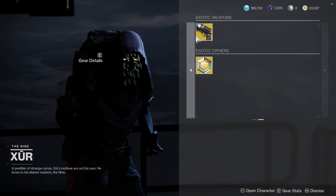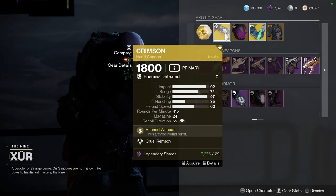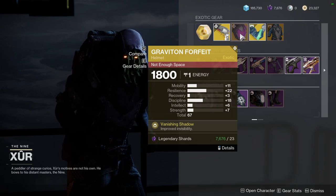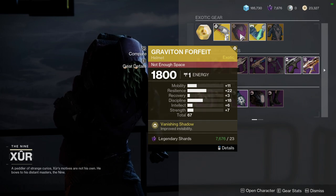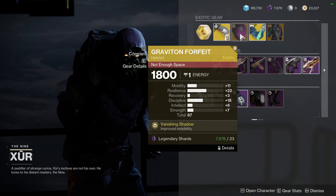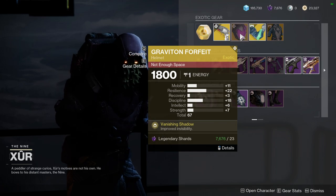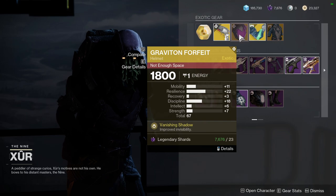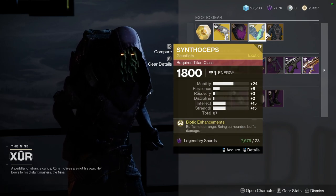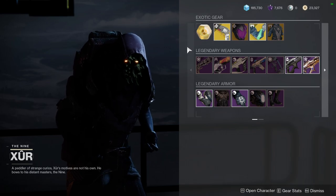For the exotics, Hawkmoon with Killing Wind — I actually have this. And then we have Crimson with Cruel Remedy. I definitely would recommend picking up Crimson because it is really good. Graviton Forfeit with some pretty crazy stats — I would bump up the mobility so that way I can have a 22 or 21 mobility, and then 18 recovery. Recovery doesn't really bother me because Graviton Forfeit improves your recovery when you're invisible, and that's kind of the whole shtick about this exotic. Synthoseps with really high mobility and Starfire Protocol with really high mobility — I'd ignore these two unless you don't have them. If you don't have them, pick it up because it's always good to have it and not need it, than to need it and not have it. I've already gotten the exotic, which was Omnioculus.